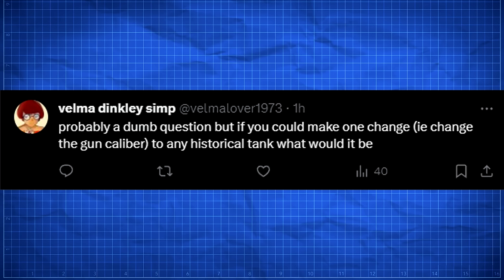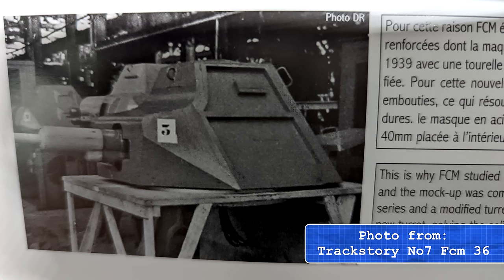Starting with the first question from VelmaDinklySimp: probably a dumb question, but if you could make one change — change the gun caliber to any historical tank — what would it be? Well, that's an easy one, and it comes back to our little turret here. I would have liked to see France actually complete the modified turret for the FCM 36 that would have featured the longer 37. Out of the three tanks in the light tank category in World War II — the FCM 36, the H39, and the R39 — two of those could mount the longer 37 and ended up being a bit better in terms of firepower. The FCM 36 was really held back by the SA-18, the World War I 37 millimeter.